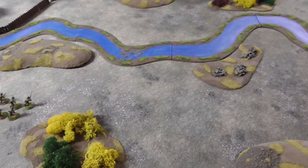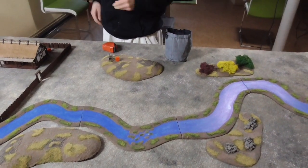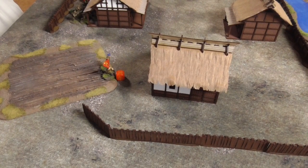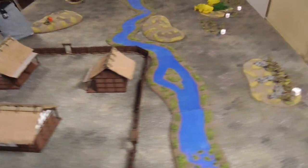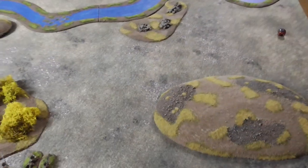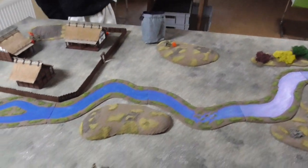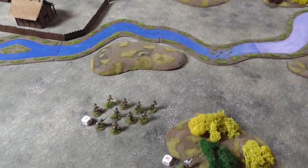Next dice goes to Japan — it's time to bring on my officer. My officer arrives. Next dice is for the Soviets — Andreas brings in his commissar with a run move. Next dice is for the Japanese — I bring in my infantry gun. Here is the light howitzer. Next dice is for the Soviets — Andreas brings in his AT gun.